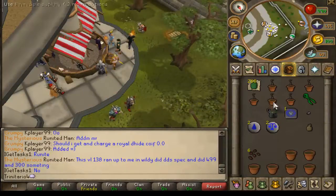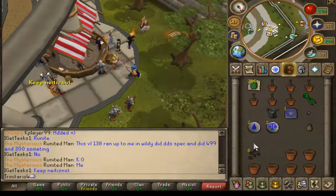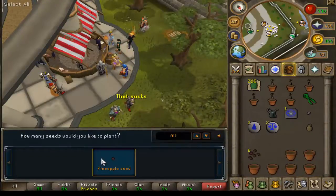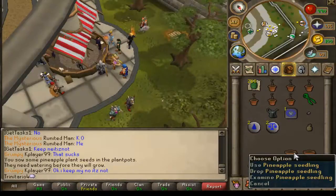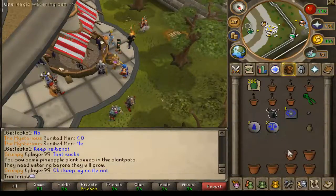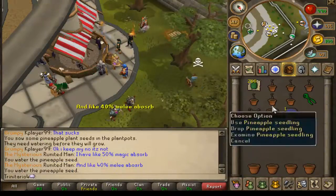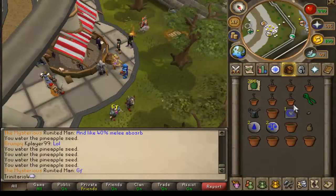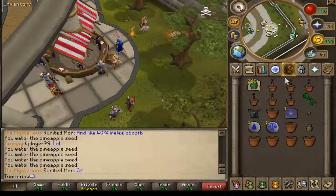First of all, you need to get some sapling depending on what kind of tree you are planting. If you already have the seed you want to plant, make sure that you buy some plant pots and just click the seed on the plant pot. It will convert the plant pot into a pineapple seedling, and now you need a watering can. You can buy this from the farming store, and after you water the pineapple seedling it will take around 10 to 15 minutes to become a pineapple sapling, or whichever sapling you are looking for.